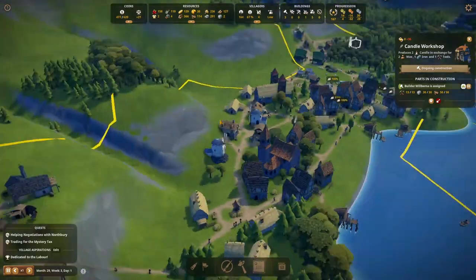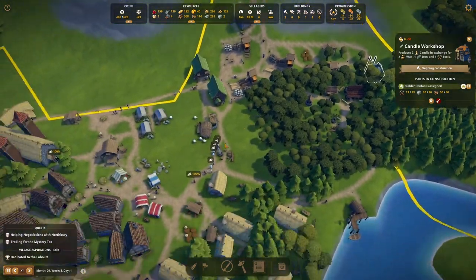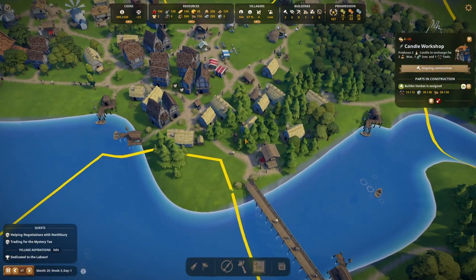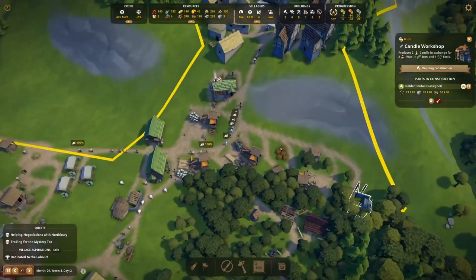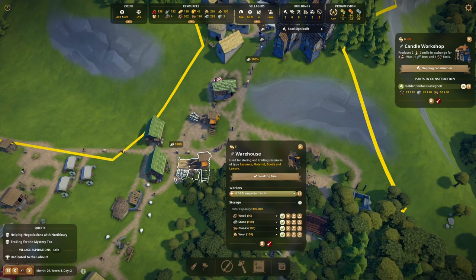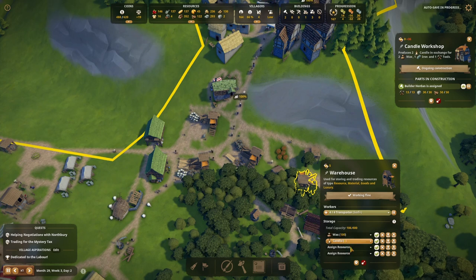We've got some newcomers coming in and we need work for some of these — we've got the candle workshop going in so that will be fine. We're going to need somewhere to store candles, probably another warehouse somewhere. I'm looking to see if we've got any warehouses with spare space — I can see three we've got there, and there's one there where we can store wax and candles already. Okay, that's fine then.